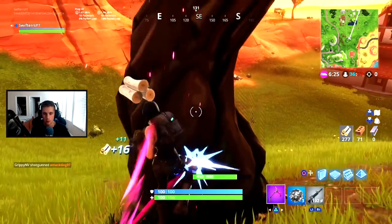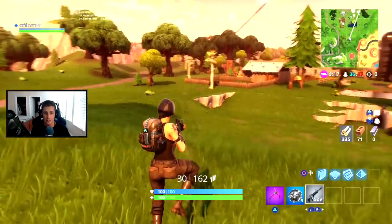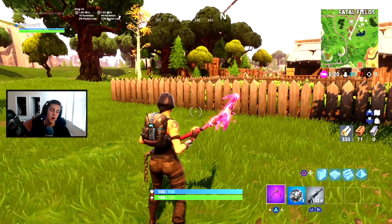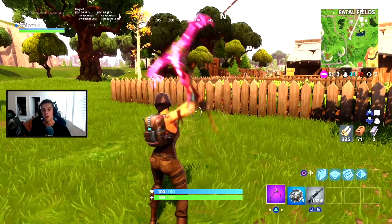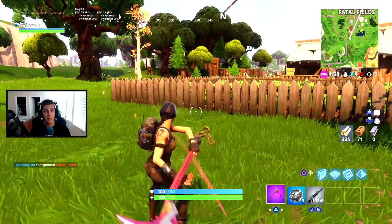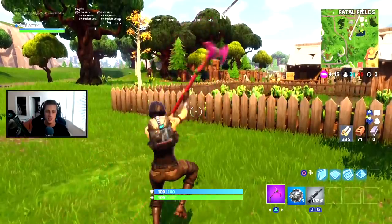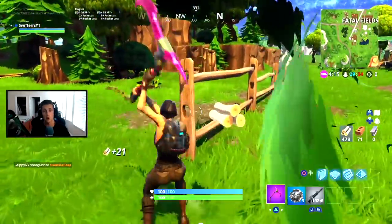So it is such an overpowered method — you guys can get resources super quickly. What you guys need to do to successfully perform this method is to constantly spam the jump button while harvesting materials. The easiest way, if you're a first-timer, is to hold down the pickaxe button so your character starts pickaxing, then constantly spam the jump button — that's X on PlayStation or A on Xbox. Regardless of what console you're playing, just spam the jump button while swinging your pickaxe, and your pickaxe will just bash in the air multiple times. You guys can seriously just go ham with this method.